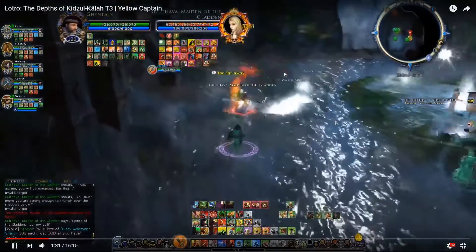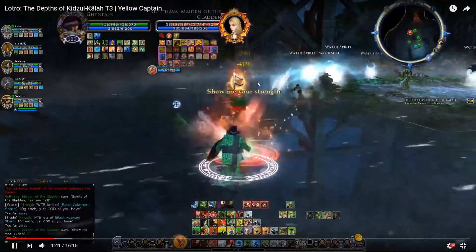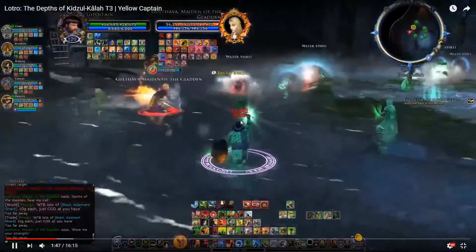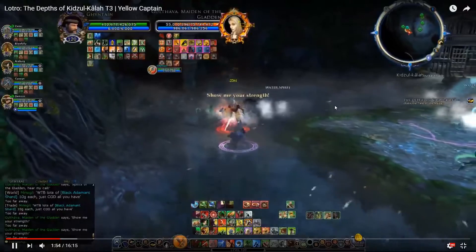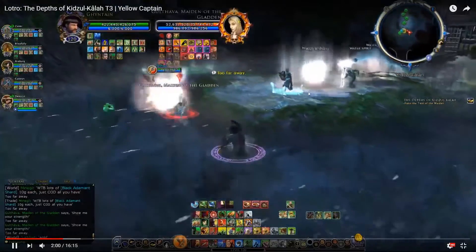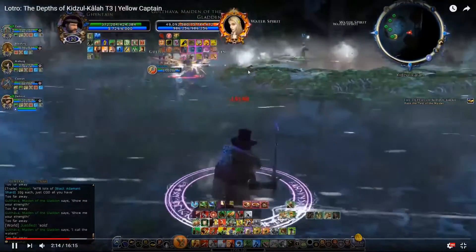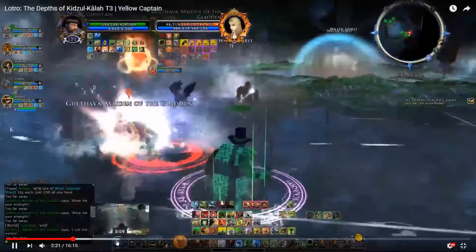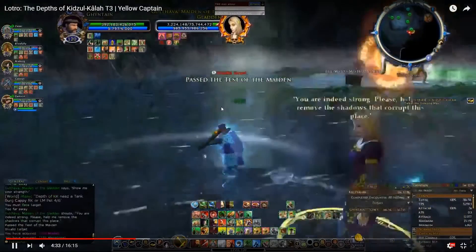At least stand in one puddle for the buff. The other mechanic is all the spirits around the room — you want to keep the boss separated from the spirits because they buff the boss. The role of the lore master here is simply to root and CC the spirits as much as you can, and you can even let spirits go toward your healer, who can just move when they reach them. Just nuke the boss, keep moving away from the lights, keep them CC'd, and DPS her down to 7 million to end the fight.